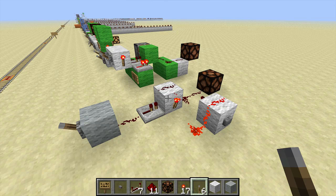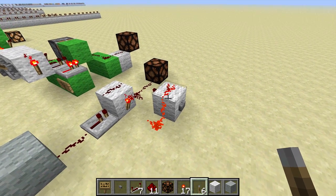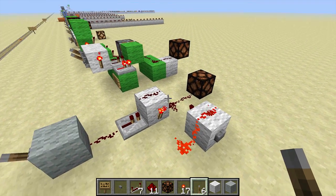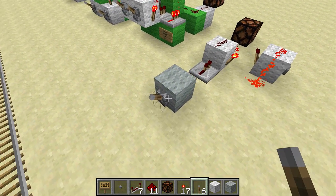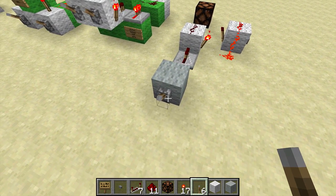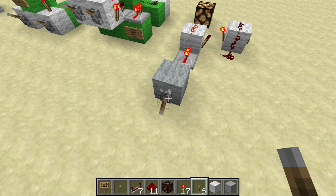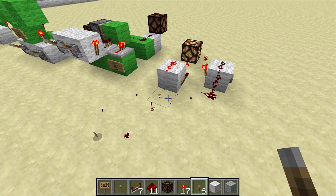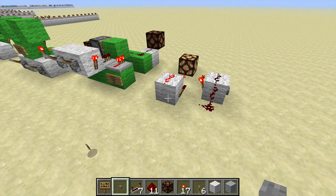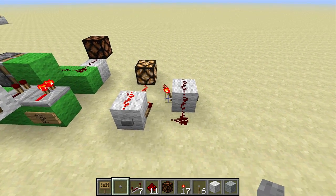This works exactly as that one does. When this is brought high, that torch turns off, which allows this torch to turn on, which keeps the signal sustained. If we trigger the input again, it switches and stays switched. That is a very simple RS NOR latch — the simplest one in Minecraft.